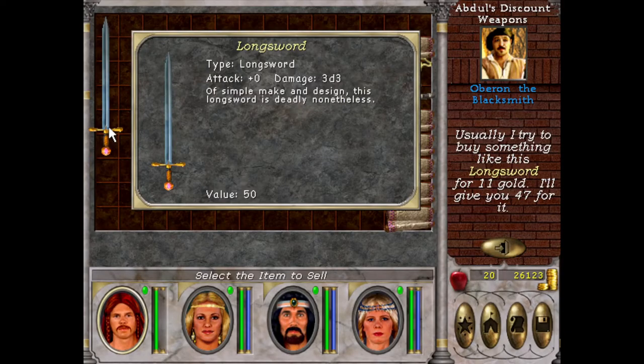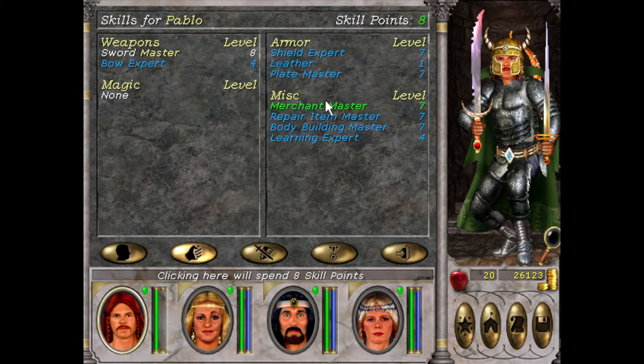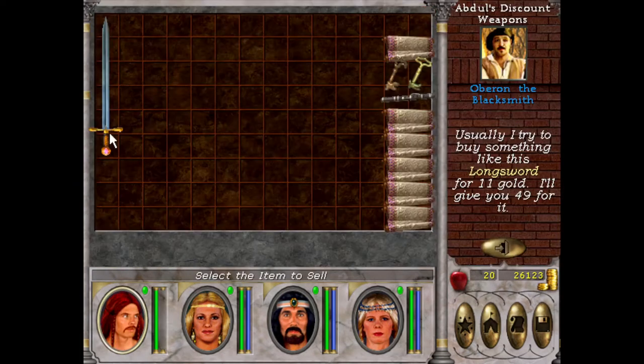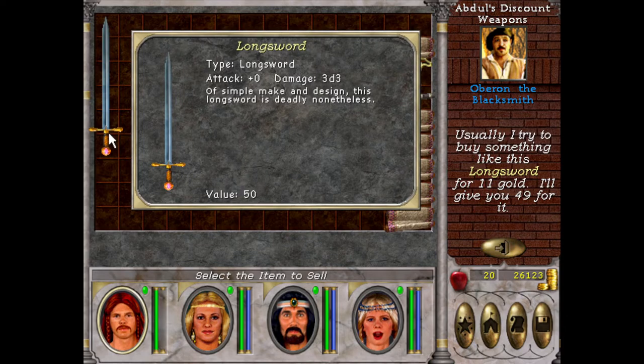The value of the Longsword is 50, we can sell it for 47. If I put one more into Merchant — we'll sell for 49, pretty much full value. We can sell and buy at pretty much base price.